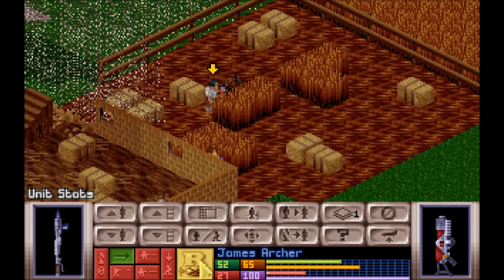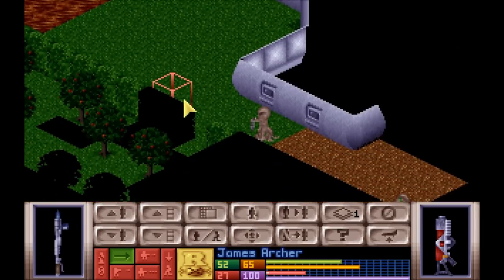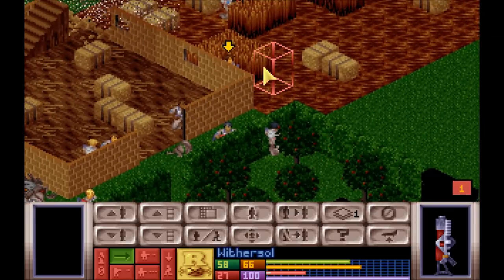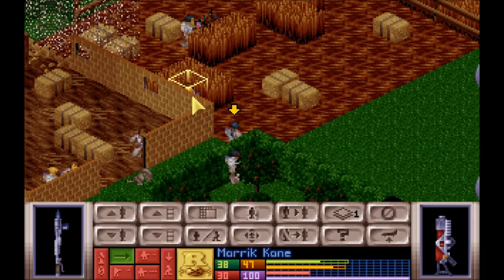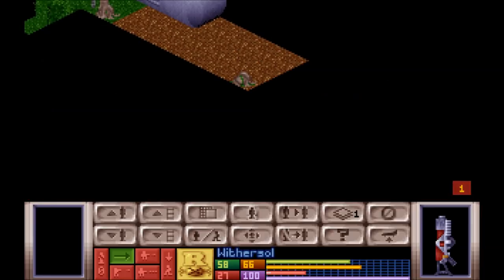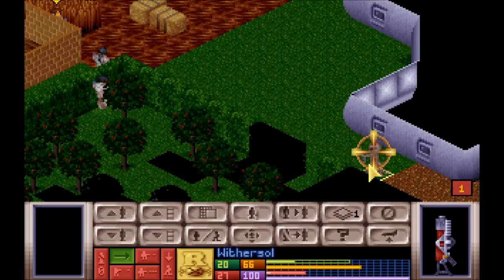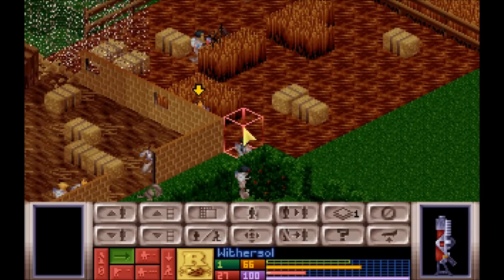There's two more down there. James Archer — I think that shot was absorbed by the hay bale. Thank the hay bale, James — it just saved your life. We need to find that sniper that's over there. Withersoul, you don't have to get the kill shot here, but I need to get Mark Kane facing in that direction. Withersoul — I had such high hopes when I saw that first shot hit. Come on now. Come on now. Come on, come on now. There we go. That's the way we like to do it.